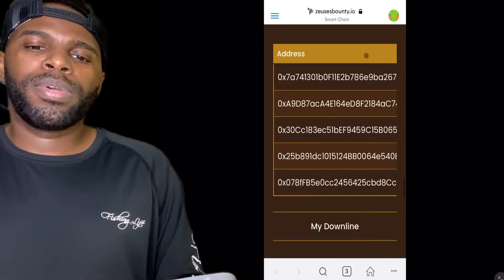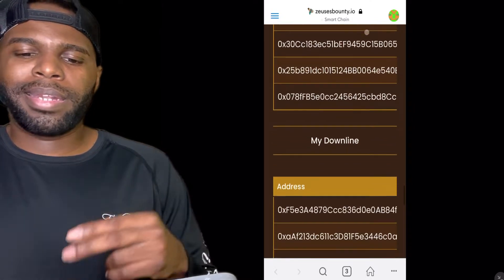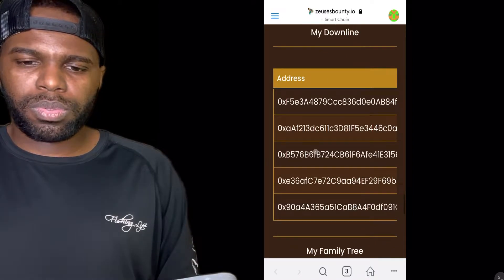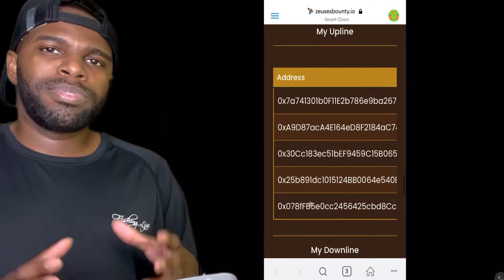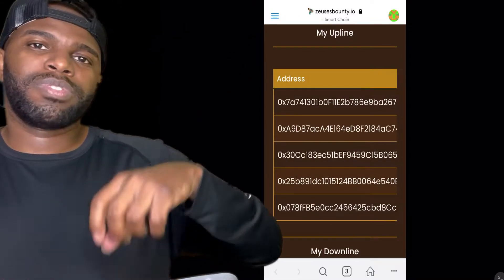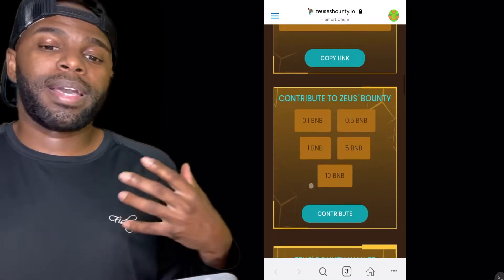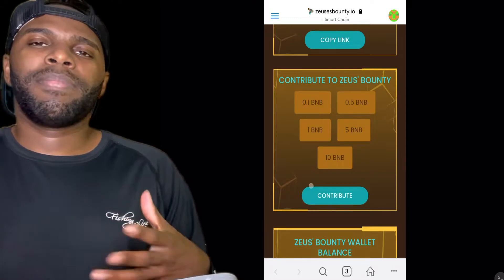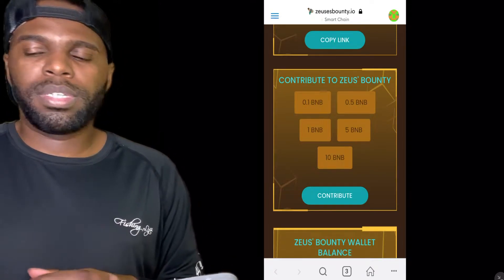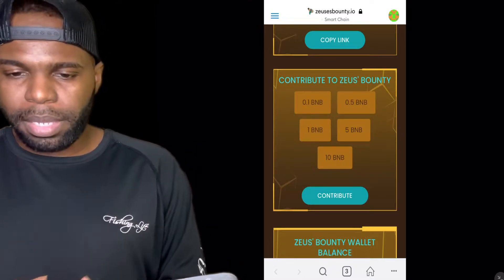When you guys join this opportunity, you automatically get an upline and a downline. When you join at the minimum 0.1 BNB, you're going to get five levels of upline and five levels of downline. So if you want to make a lot of money fast, you're going to want to come in at 10 BNB. 10 BNB is the goal of Zeus Bounty — everybody that joins, the goal is to get to 10 BNB.